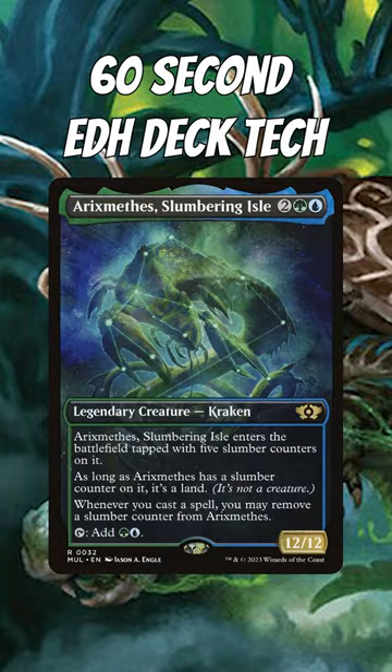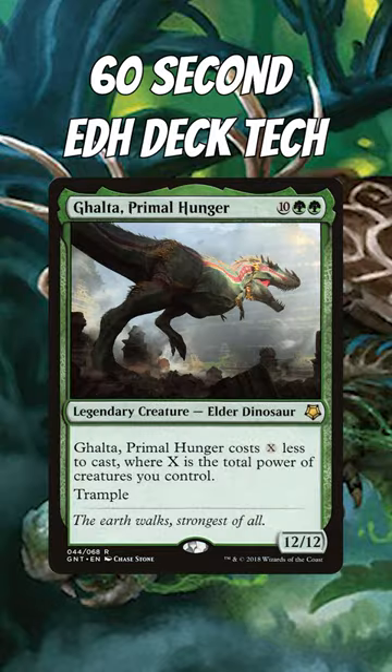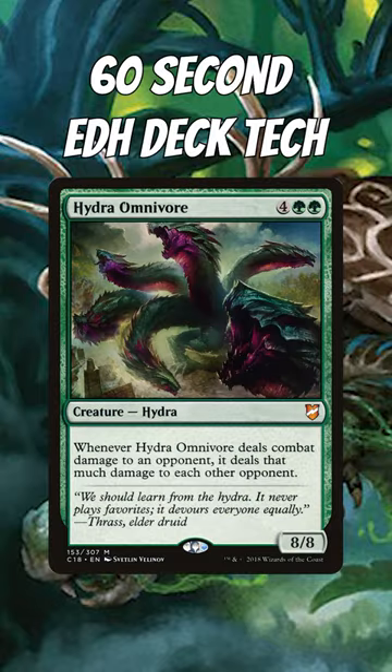First, we have Rixmethese Slumbering Isle, Bedrock Tortoise, Cephalid FaceTaker, Sadrix the Raising Isle, Galt of Primal Hunger, Tree of Redemption, Hydra Omnivore, and Suspicious Bookcase.